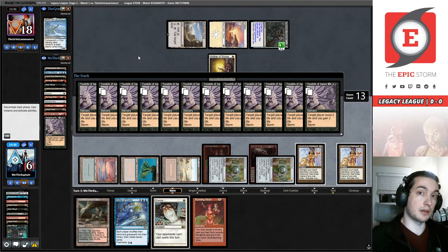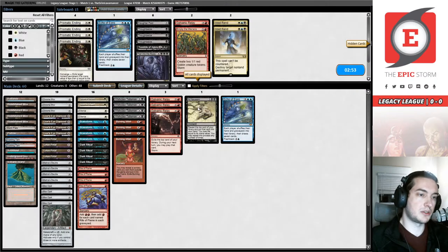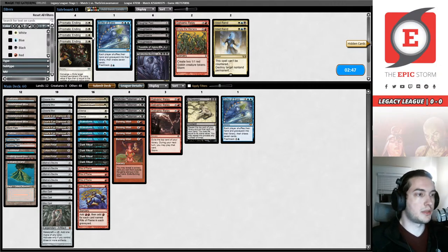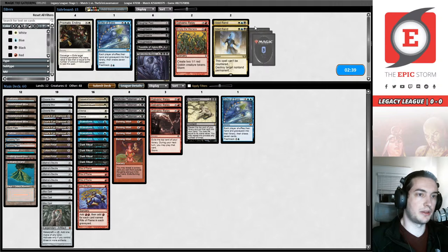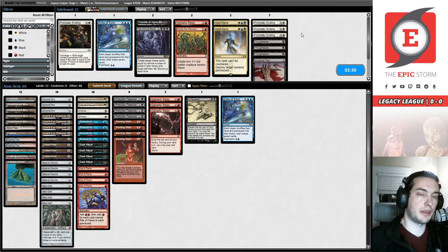My cat thinks it's time for second dinner — he's a regular Merry and Pippin wanting two of every meal and only getting one. As far as sideboarding in this matchup: hey Tim, good to see you in chat! We're going to bring in Prismatic Endings, Slaughter Pact, and Thought Seizes. The chat box isn't working — I thought I had the right link but it turns out I don't. I'll take a break between rounds and run an ad.